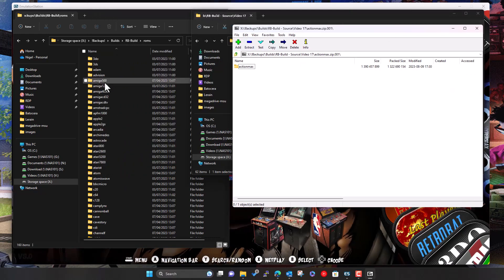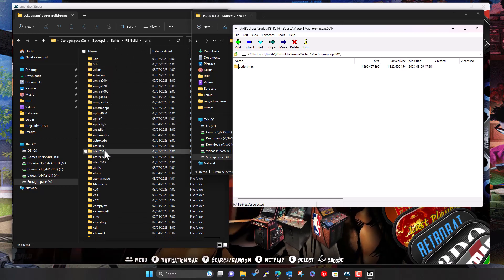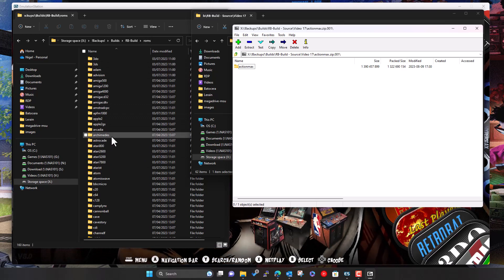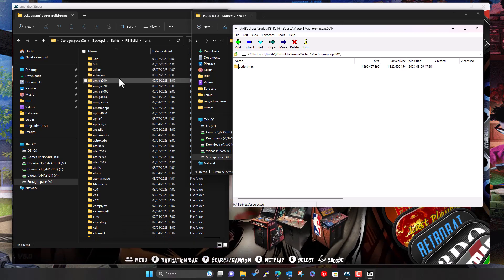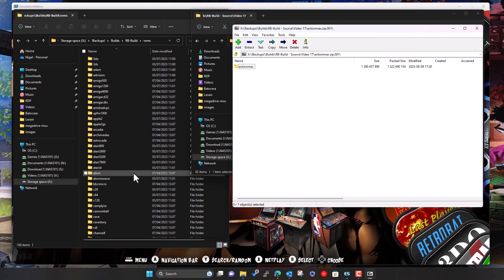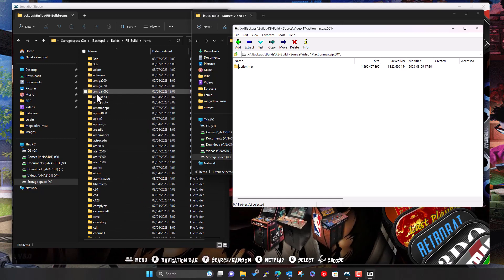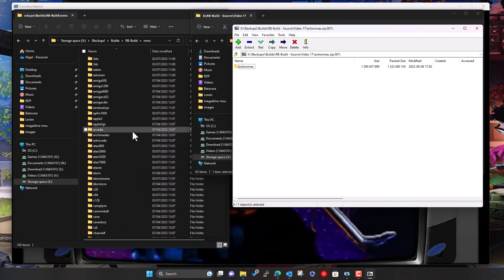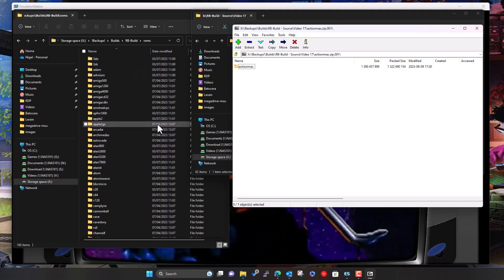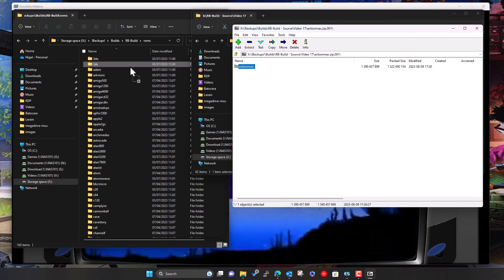We'll pull the Action Max across. Here's our build folder — going into the roms folder with all the pre-existing folders ready for you to drop games into. It should be in here somewhere. Action Max may have been added in a later build version, so it might not be in the folder structure I have here, which has 160 folders.